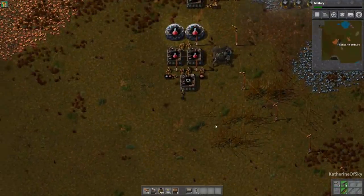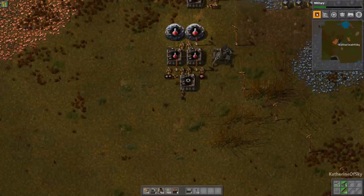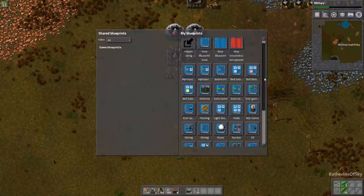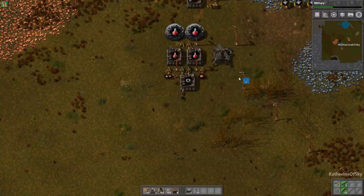First we probably need to talk about blueprints. If you press B, or click the first icon for blueprint library, you can access them. I have a number of blueprints I like to use. Basically you can blueprint anything. If I click 'new blueprint,' it gives me a little blue square which I can put on my toolbar.